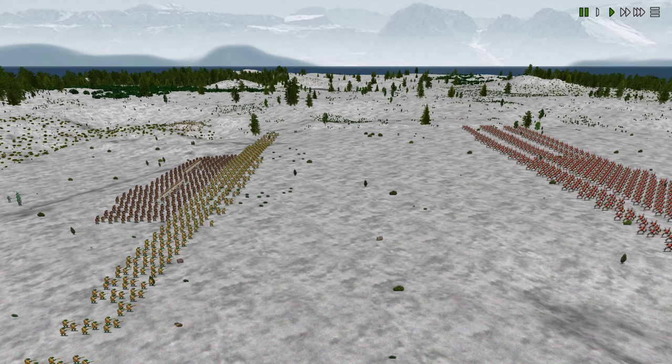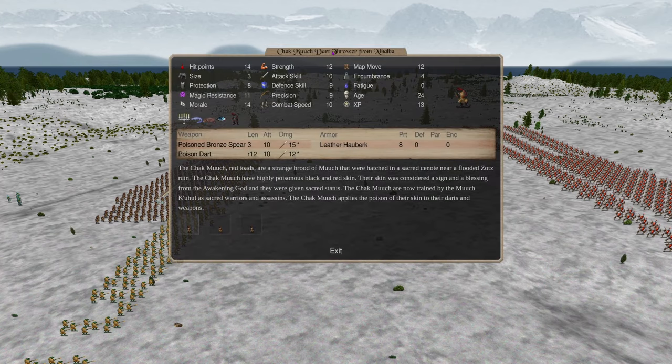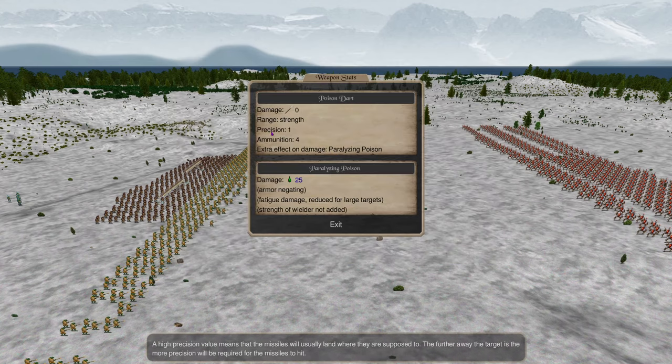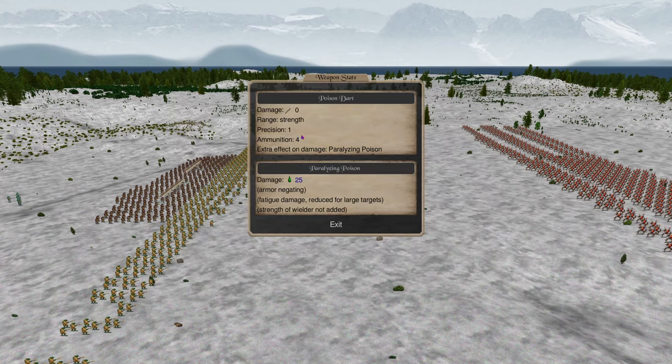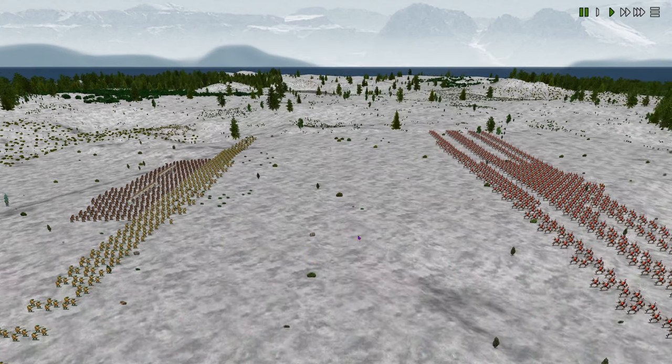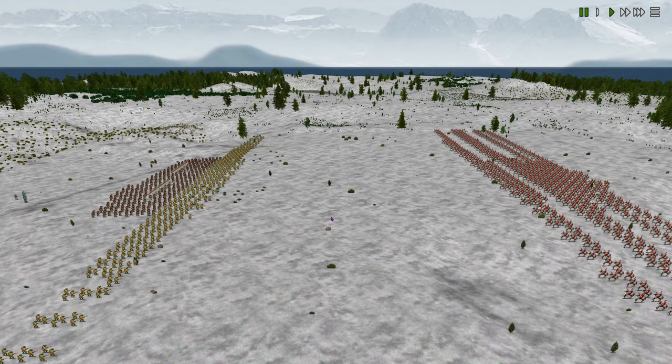All right, here we go — the test we've all been waiting for: the super-buffed shock mooch dart throwers against 30 protection knights. I did a strength bless and a precision bless — I figured strength would jack up the range and the damage. The problem with poison darts is there's only four ammunition, so these guys fire four times before they run into combat with their spear. Not a great test and not too serious, but I don't think it'll go well for the dart throwers.